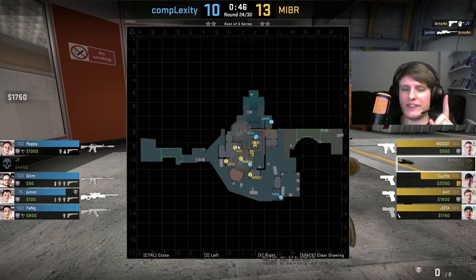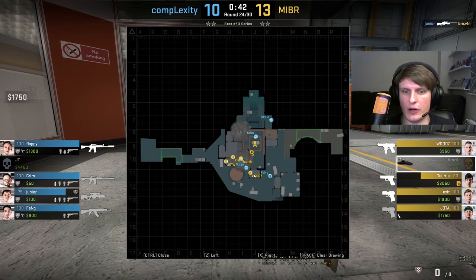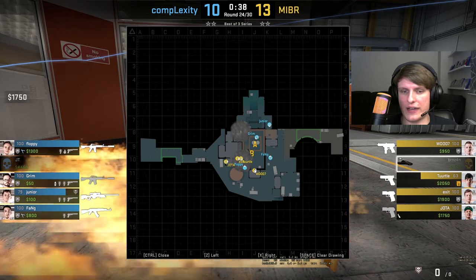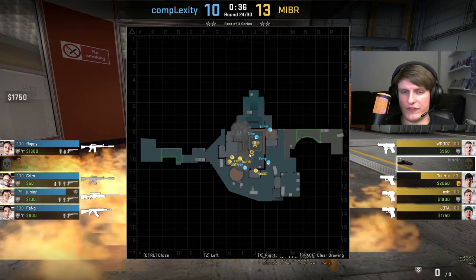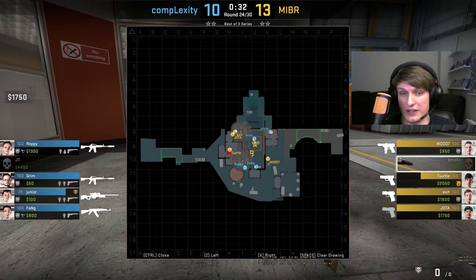What this setup kind of looks like, with three in Lobby and one on top of Mini, is that the guy on top of Mini is going to jump in and they're going to crunch the upper bombsite. What they do instead — once they hear that Molly go down and get a little bit of further information that no one's going to push — is they actually decide to go towards ramp. And Woody is going to move towards ramp as well.